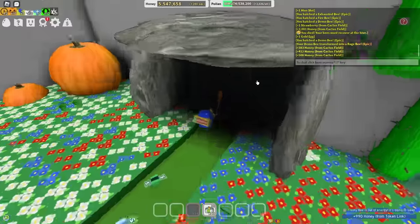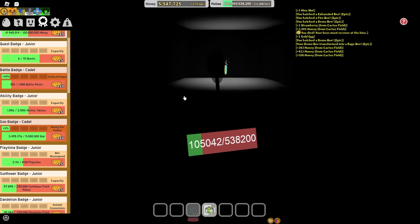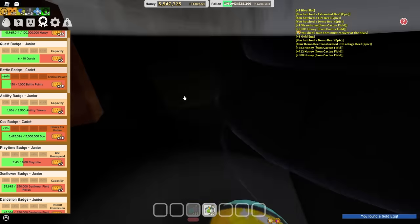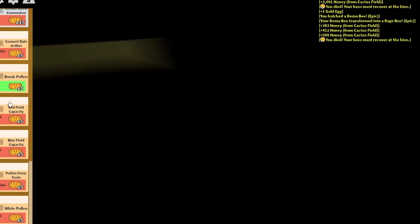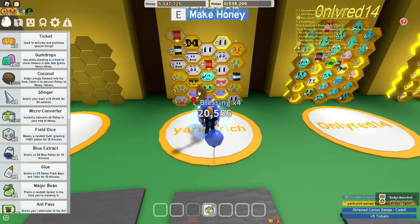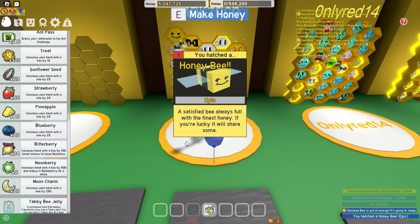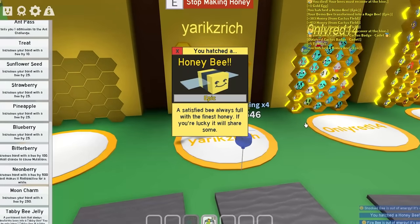I've got 10x haste again — will this be enough to get the gold egg? I hear spiders. Let's glide. Gold egg, let's go! I almost survived, by the way — I would have survived. Cactus badge, sure. Thanks for your tickets. Now it's time to use the last gold egg. Give me a mythic — it's 1% chance. Imagine I get another mythic. Wow, honestly, shoving my bad luck down my face.